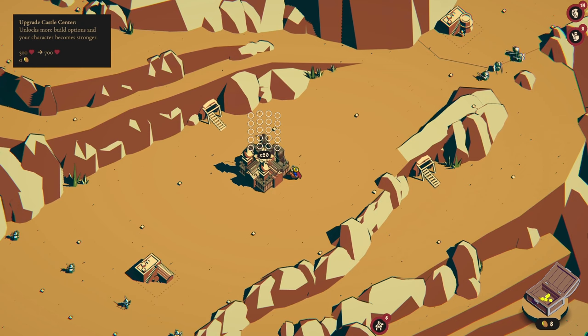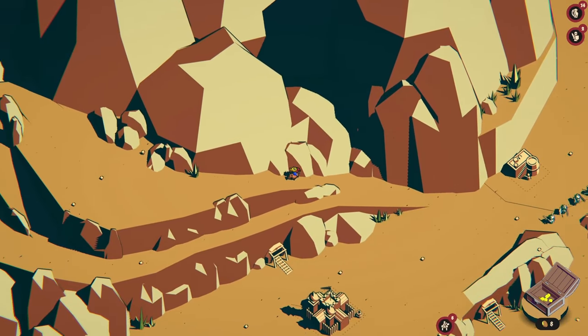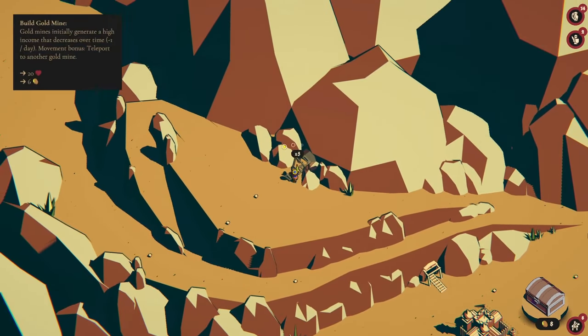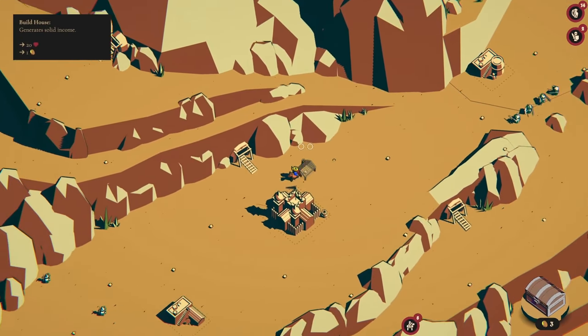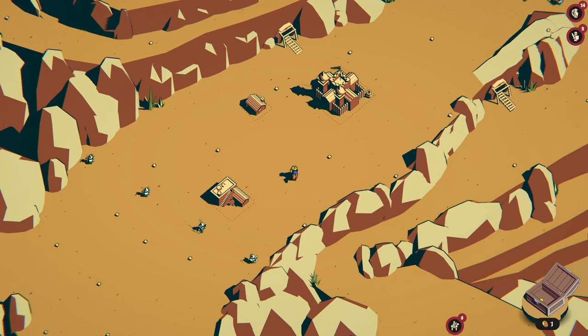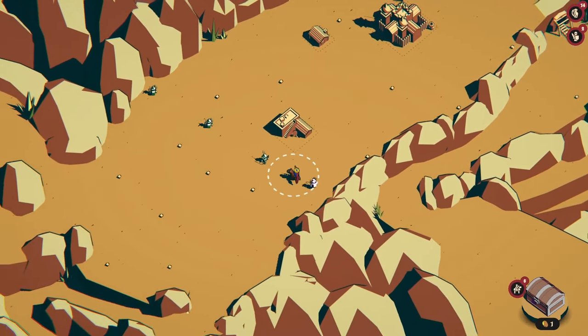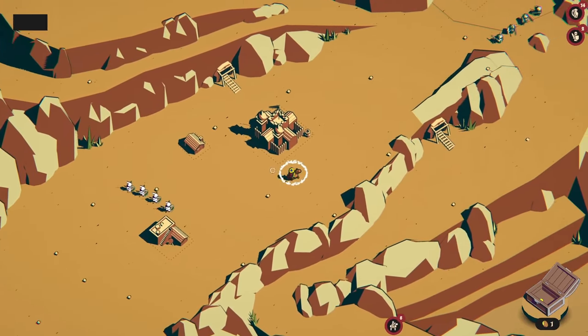We're going for the town hall upgrade and then the last mine, which leaves us with three gold. We just took the upgrade that gives us one upgraded house every night. The goal is every single night we add one extra house to benefit from that, though it won't be our primary source of economy.